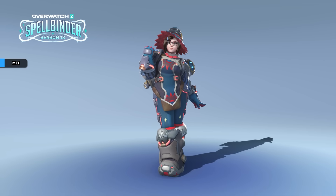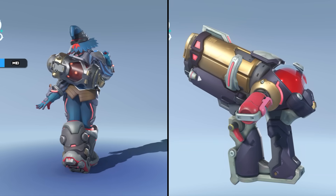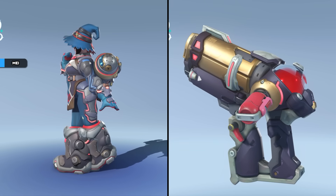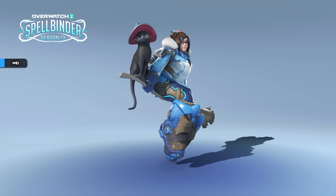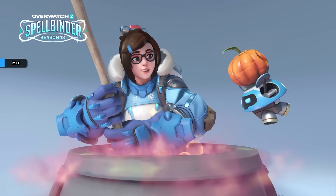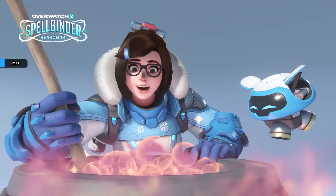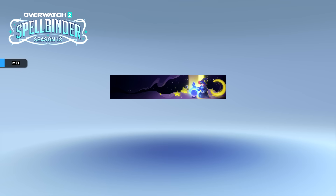Mei has a skin called Arcane on tier 70 of the battle pass. I'm not sure if this is an epic or a legendary skin — hopefully it's the former since it's pretty simple and doesn't change her model up all that much. Mei also gets an adorable feline familiar victory pose, a cauldron highlight intro, a player icon and spray, and a cute name card.